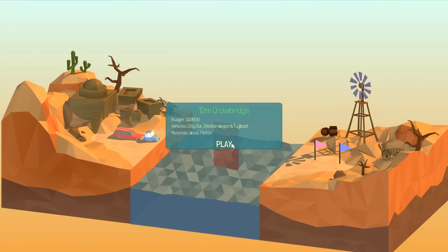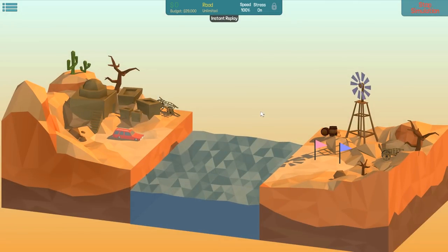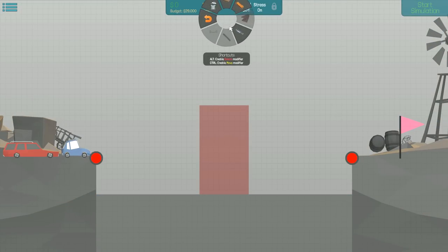12-meter drawbridge: city car, station wagon, and tugboat - in they go! I'm sorry, I just like doing that.